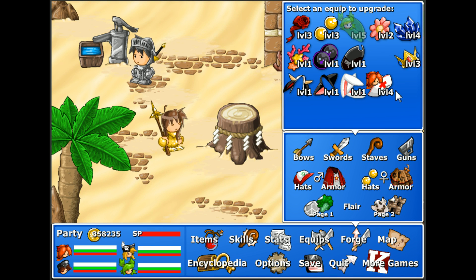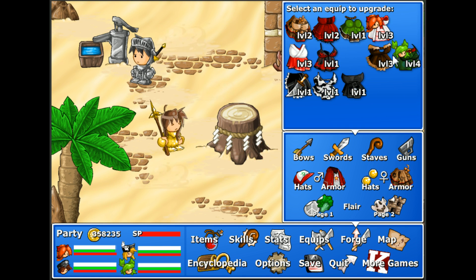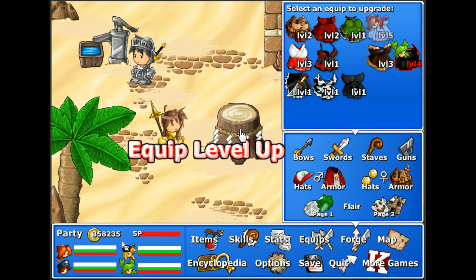First thing we're going to do is just a little forging. I went and bought some cupcakes in between episodes. We're going to fully upgrade the nurse hat, upgrade the white mage dress, and max it out as well.